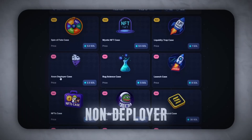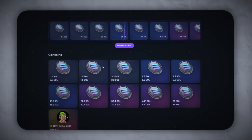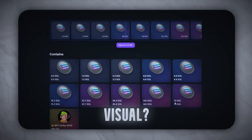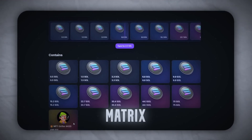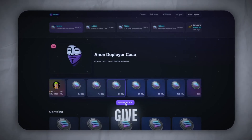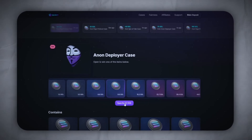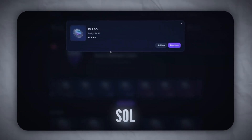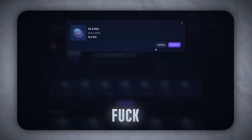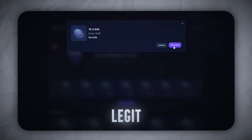Drop two — Non-Deployer, 2.5 SOL. Mid-tier farm right here. Potential says up to 496 SOL. And the visual? Clean. Full matrix vibes. Aight, drop is loaded. Let's see what Solana wants to give us. 15.2 SOL. Yo, what the actual fuck? That's a straight banger. This ain't no rug UI — this shit might be legit.